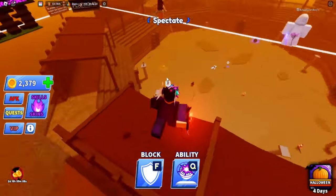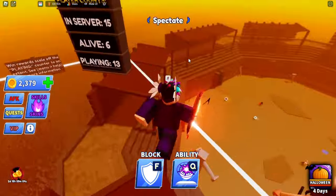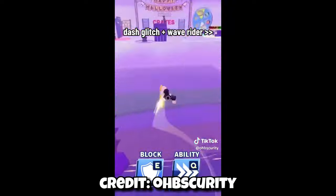The first glitch consists of having two things: Wave Rider and the dash ability. Using this dash ability, we can go around the map onto these corners and just fling ourselves up into the sky, or even glitch out of the map. We're going to test if this glitch still works — you can see him using Wave Rider and the dash glitch to fling himself out of the map.